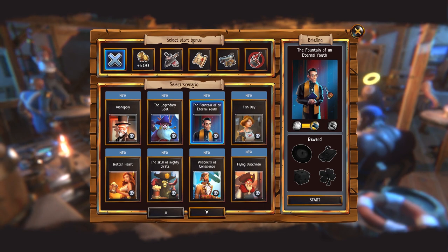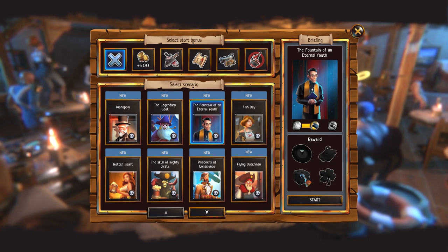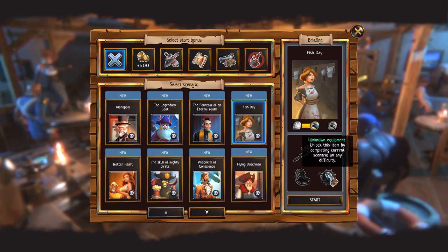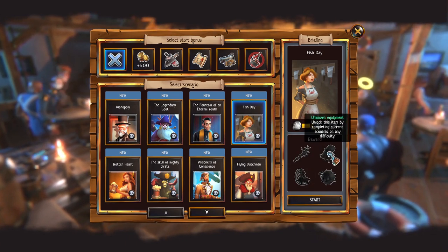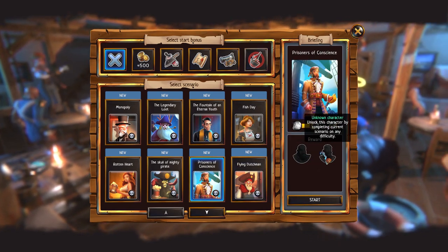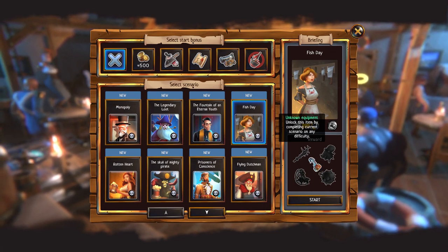The Fountain of Eternal Youth scenario has the same parameters for normal or hard. There's also a priest-starting scenario - I'm immediately skeptical, but it has a lot of rewards: four unknown traits will unlock by completing it. How about Fish Day? Unknown equipment - I like things. I like having things. Flying Dutchman has an unknown island; Prisoners of Conscience has unknown characters. I'm leaning towards Fish Day because you've got four things, and you're offering me four. We're going with Fish Day.